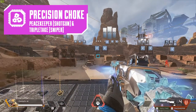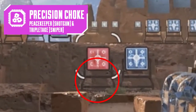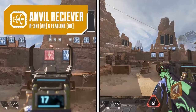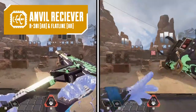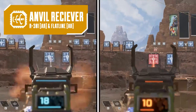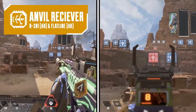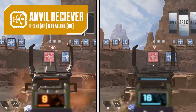On the Peacekeeper, after releasing ADS you have three seconds before it goes back to its original size, but on the Triple Take it turns off instantly after every shot. It'll show a diagram of the bullets that hit your target. The anvil receiver increases semi-auto damage but reduces rate of fire and uses two ammo per shot. This goes on the R301 and the Flatline assault rifles. On the right it's 35 damage per shot versus 14 per shot on the left, and you can see how much slower the rate of fire is — so this is only good at long-range fights.